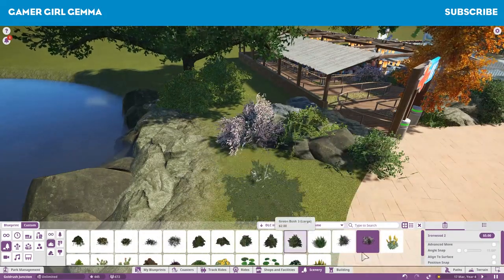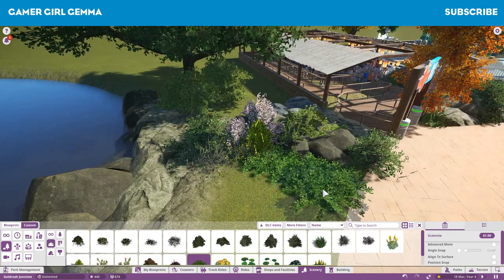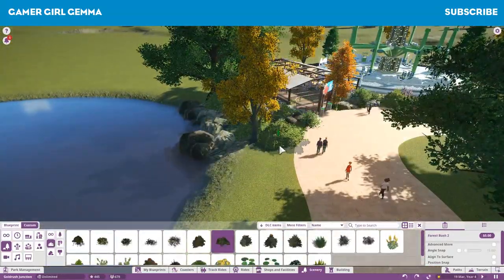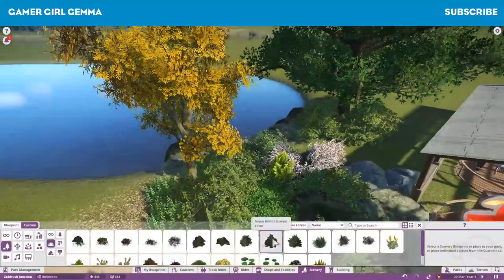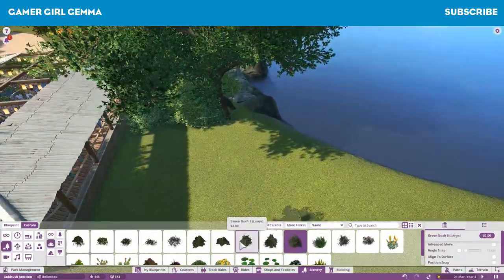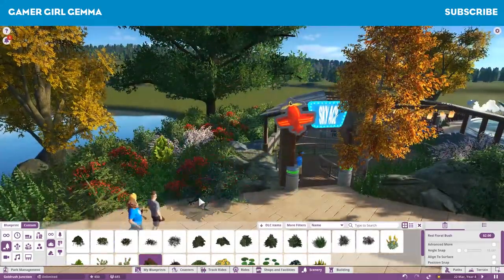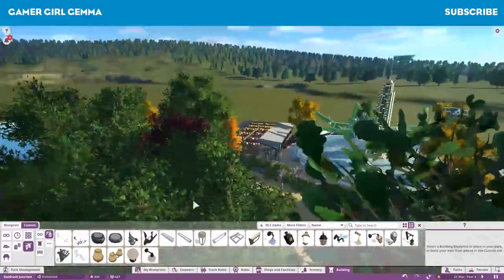I really enjoy working with the plants and the foliage and the rocks together. I think it can look a little bit over the top and sort of obviously placed to look a certain way, but if you look at nature reserves and that sort of thing, they've got rocks and plants and stuff growing on top and around the rocks. So it can look natural, I guess.